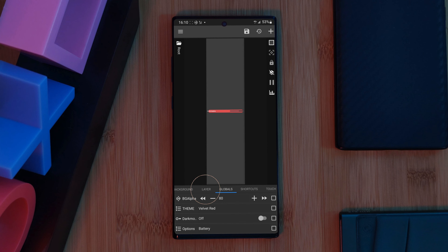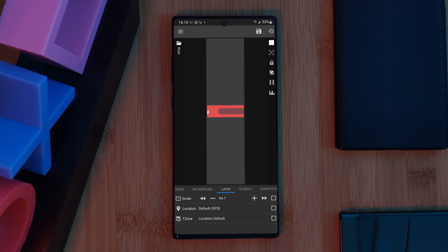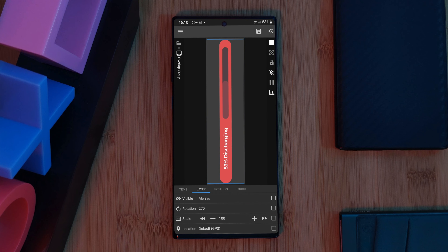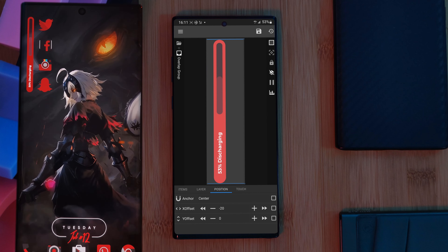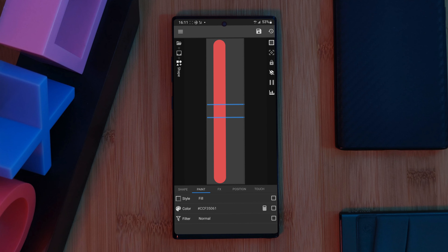Now within KWGT, there are a couple of tweaks we need to make. First, we're switching up the base theme of the widget — taking it from the default turquoise look to something more suited. Just head over to the global tab and change the theme option from mint dark to velvet red. Next, using the layer tab, we want to start increasing the widget size — a setting of 94.7 was perfect for my screen size. We're going to rotate the widget next: head over to the item list, into the overlap group, and using the layer tab set its rotation to 270 degrees, making it fit perfectly within our layout. Then, using the positioning tab, set its X offset to minus 20 to push the widget closer to the left-hand side edge of the screen.